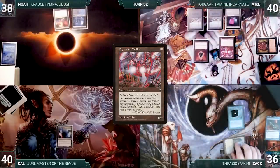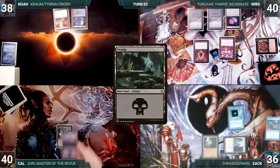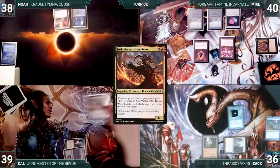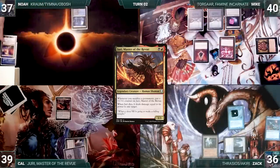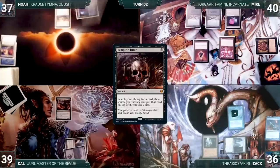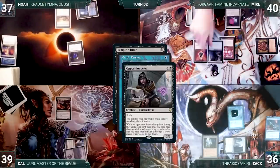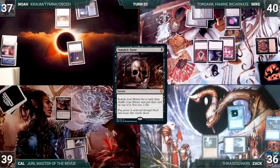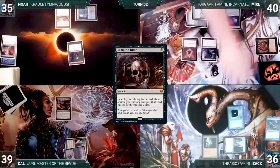During his upkeep, Zac pays for his Mystic Rimora. He draws and plays an Ancient Tomb, then passes. Cal draws and plays a Swamp, taps Mana Confluence to cast his commander Juri, Master of the Revue, and ships the turn. At the end of Cal's turn, Noah cracks his Prismatic Vista, pays a life, and fetches up a Plains. He casts Vampiric Tutor. Rimora triggers, and in response, Mike flashes in an Opposition Agent. Agent resolves. Zac draws from Rimora and Mike tutors a card from Noah's deck into exile — Noah loses 2 life.